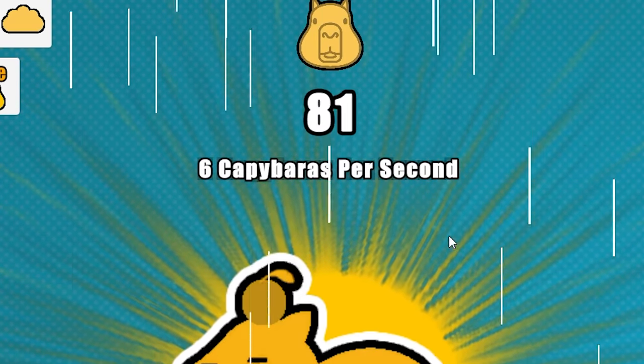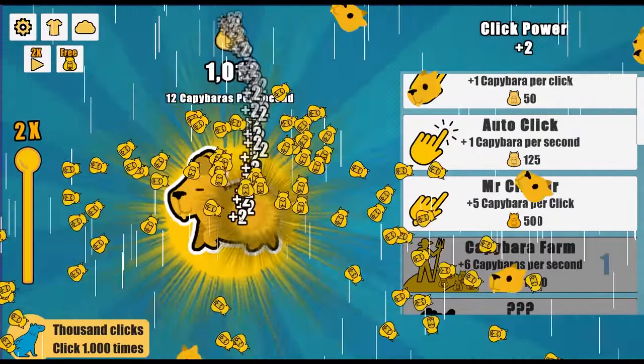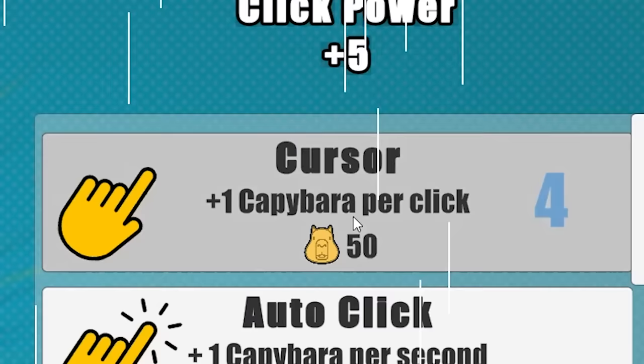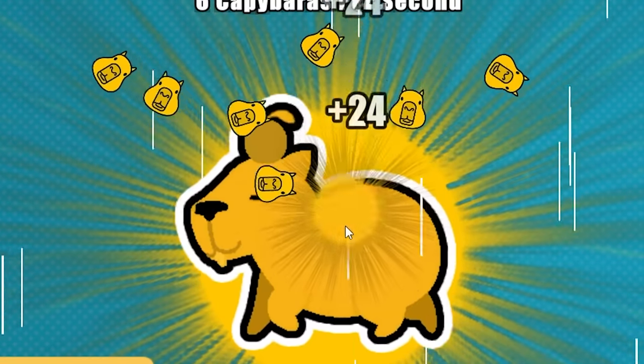Now generating six capybaras per second. Come on auto clicker, let's get back to work. We need to overpopulate the world with capybaras — only then will we all be happy. Gonna put all my capybaras into the cursor, so now every time I click I'm getting 24 capybaras.